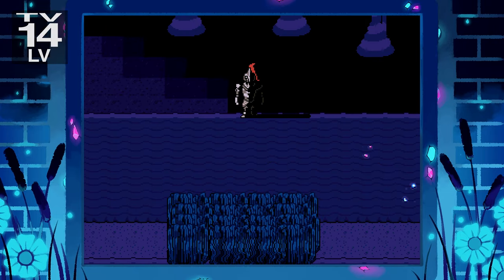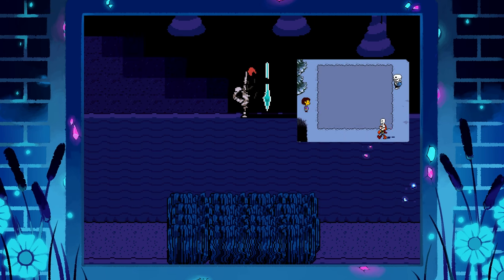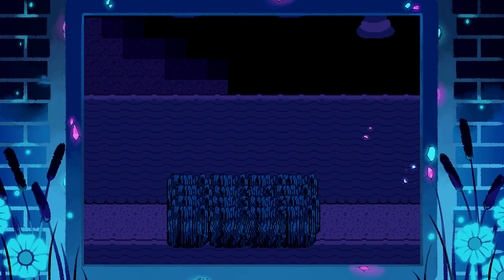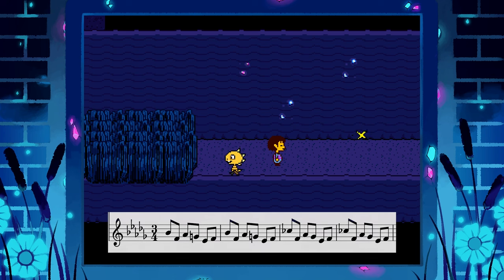The first couple boss battles in Undertale aren't super serious. Toriel's just making sure you know to look both ways before crossing the street, and Papyrus just needs a play tester for his puzzle prototypes. But when Undyne shows up, the music's first impression is decidedly intimidating — perhaps the first character that kids might find genuinely scary.